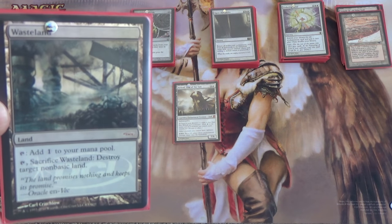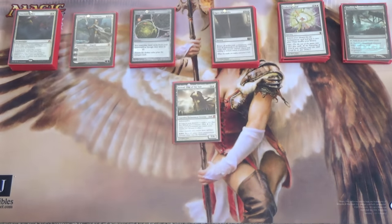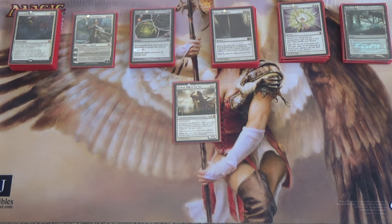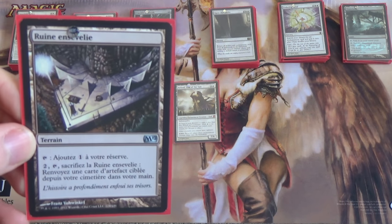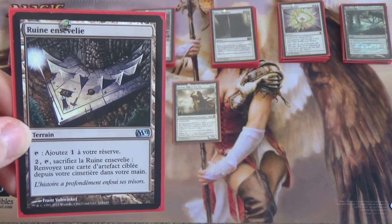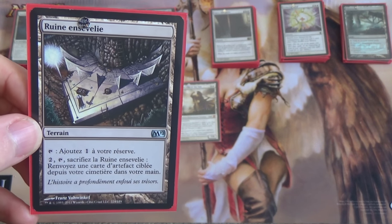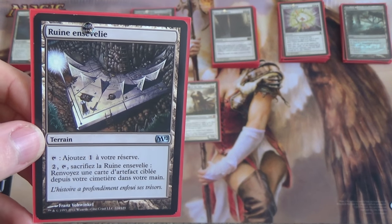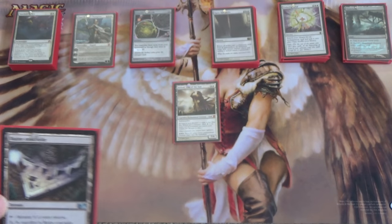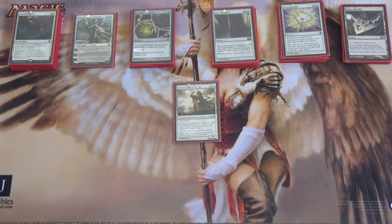This card — I'm sorry if you don't read French — is Buried Ruins. It makes one mana, or I can pay two, tap it, sacrifice it, and get an artifact back from my graveyard to my hand. We have quite a few artifacts we might want to get back, including pieces of the Smokestack package. Use it, get Crucible back, use Crucible to get Buried Ruin back from your graveyard, then use Buried Ruin again to get Smokestack and start going off.